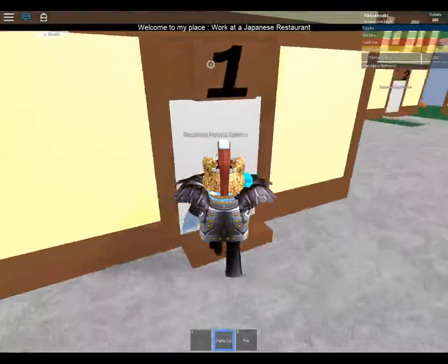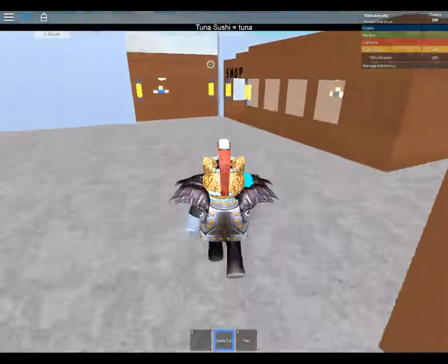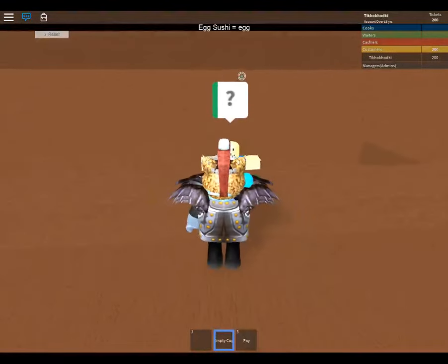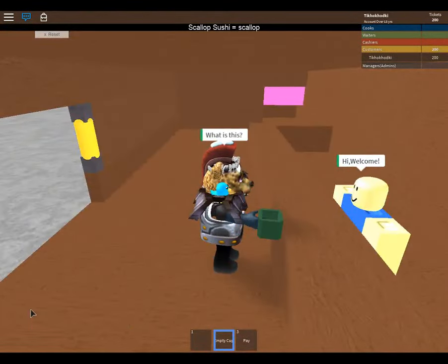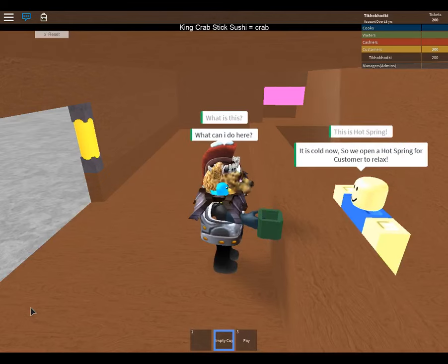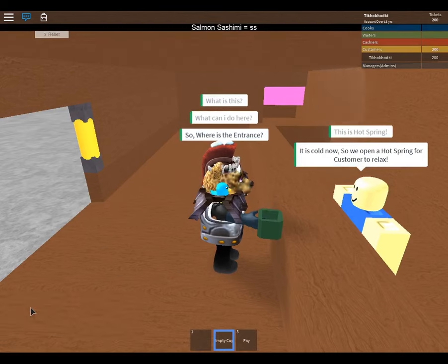Can I become a house owner? Stuck. What's this shop here? Hello, welcome. This is hot spring - onsen. It's cold now so we opened a hot spring for the customer to relax. Left-hand side ladies, right-hand side gentlemen.